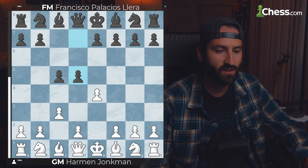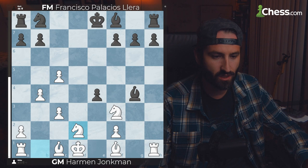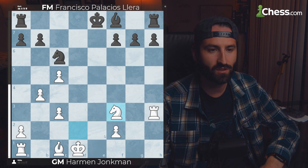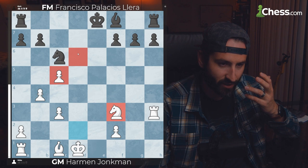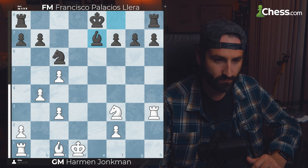In our sixth game, we have Harman Junkin versus Francisco Jera, playing a Sicilian Defense in an Alapin variation — a very imbalanced game as the Sicilian usually gives us. After trading pieces, Knight takes F3. In the middle game, White's pawn structure is completely blown up, but it does have this strong square on D6. We just have to trade off the dark-squared Bishop, because the C-pawn is already here and we don't want to give up our very strong knight if we can get it to this outpost.